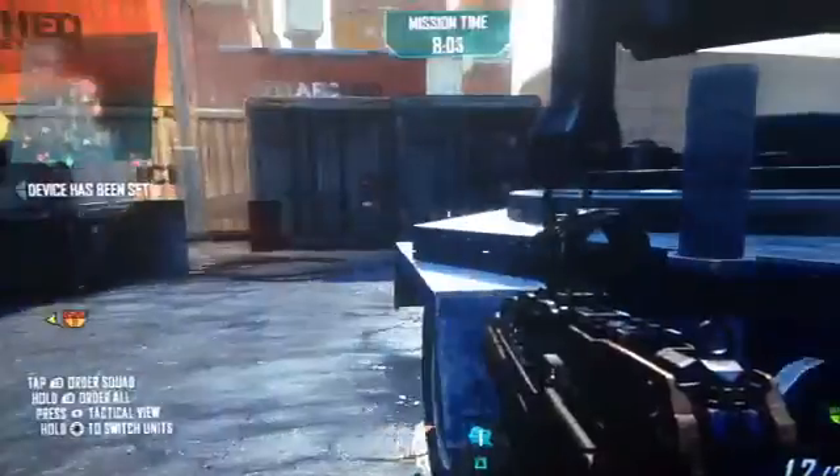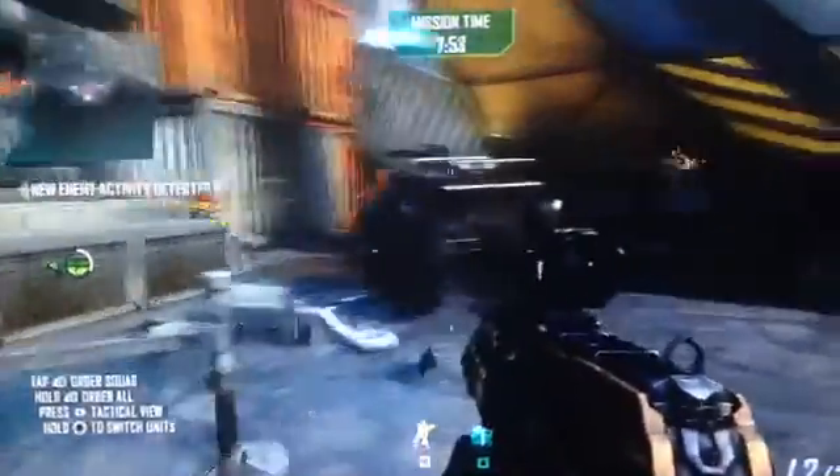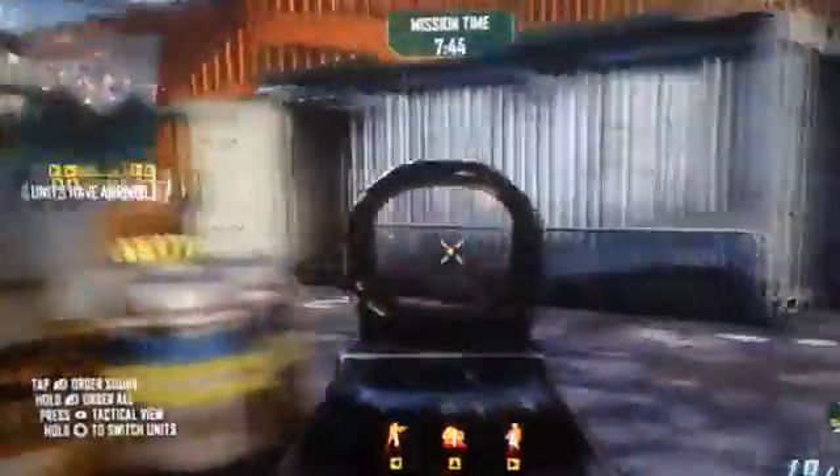Additional squad incoming, prepared to receive. Hacking device in place, upload in progress. Stand by — attack. Moving to engage car units. Your ASDs are on their way. Reinforcements deployed, eagles on ground.